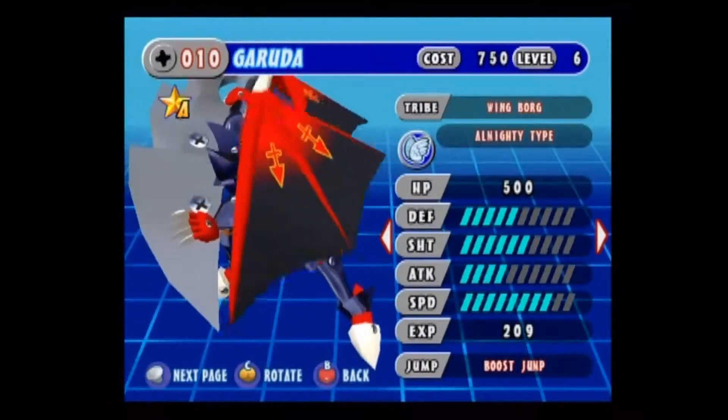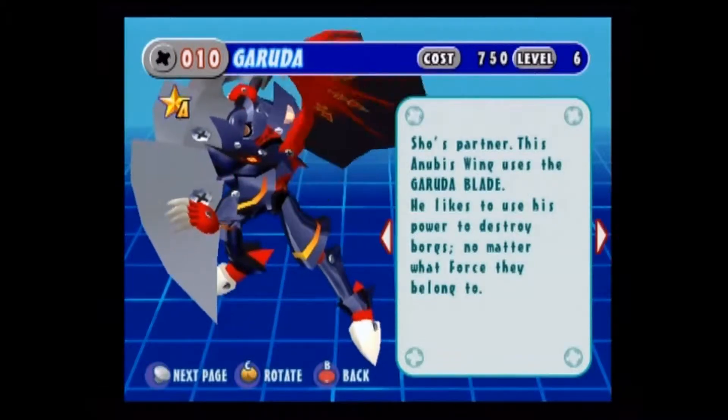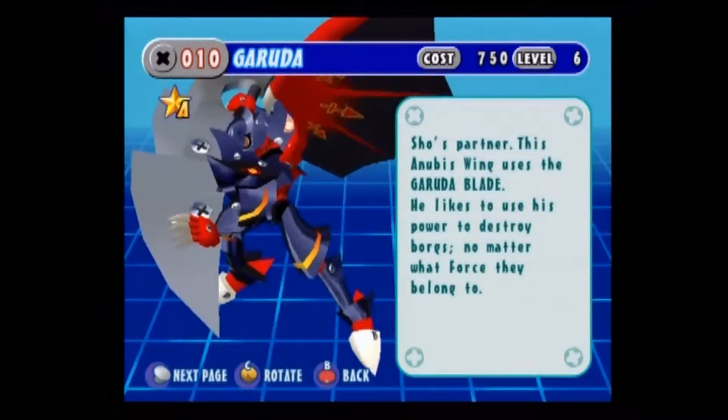Garuda, partner to show. He's a modified Anubis wing, which means he's one of the most powerful wing borgs in the game.